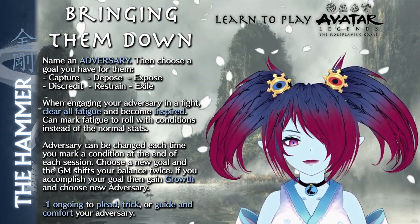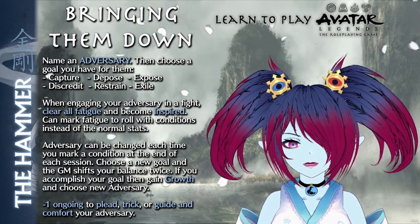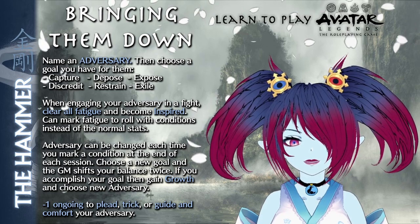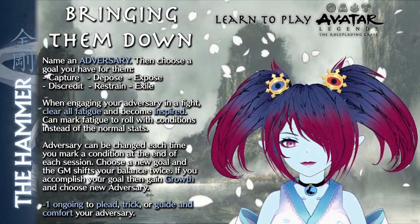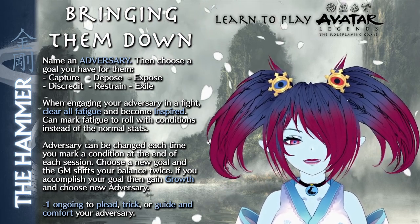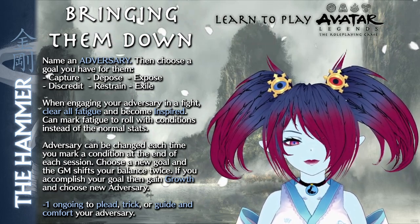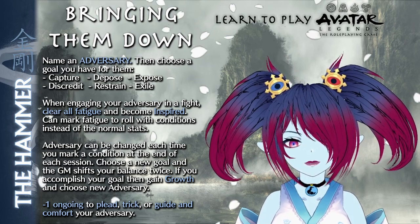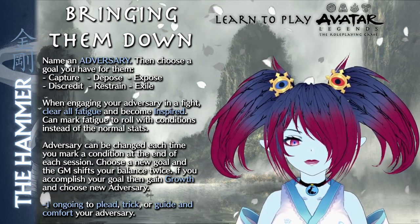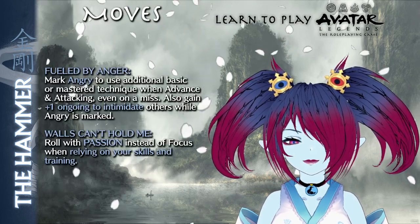When entering into a fight with their adversary, the Hammer clears all fatigue and gains inspired on page 152. The Hammer can also mark fatigue to roll with conditions instead of the normal stat when selecting a combat approach against their adversary. On the flip side, the Hammer takes a minus one ongoing to plead, trick, or otherwise guide and comfort their adversary. The adversary can be changed each time the Hammer marks a condition or at the end of each session, requiring selecting a new goal and the GM shifting the Hammer's balance twice. When the Hammer accomplishes their goal, they take a growth and choose a new adversary.